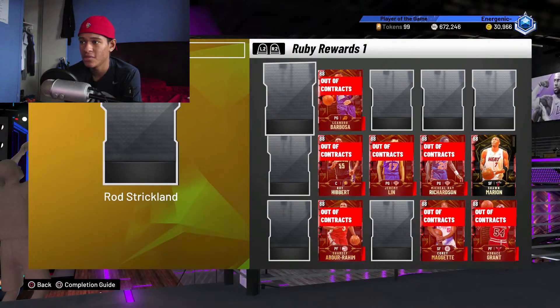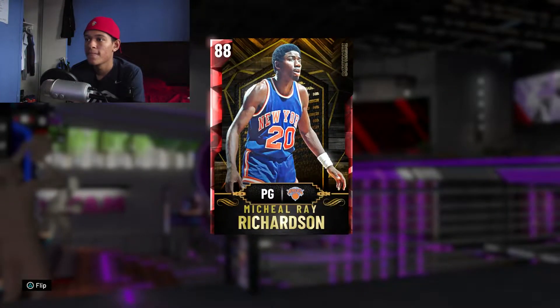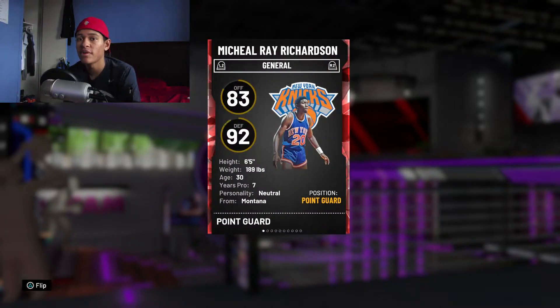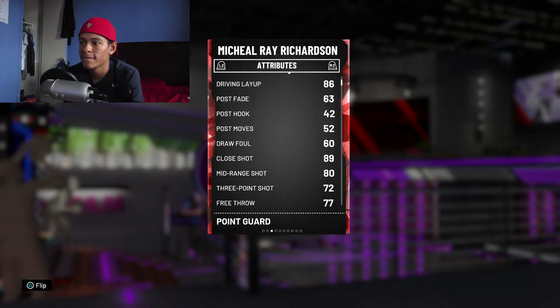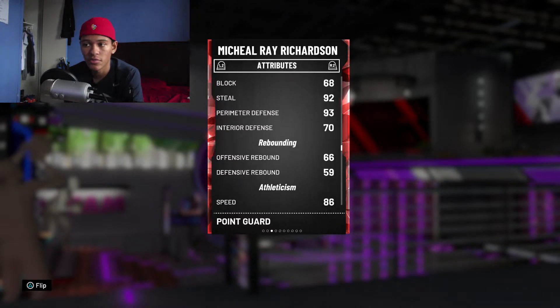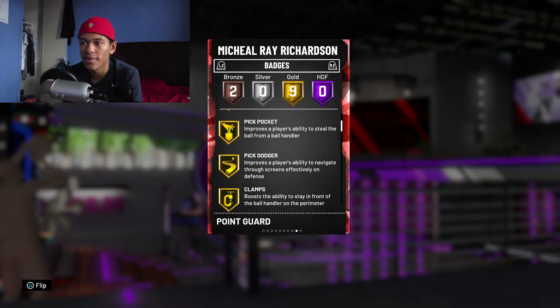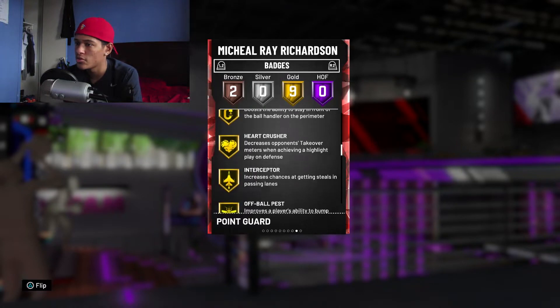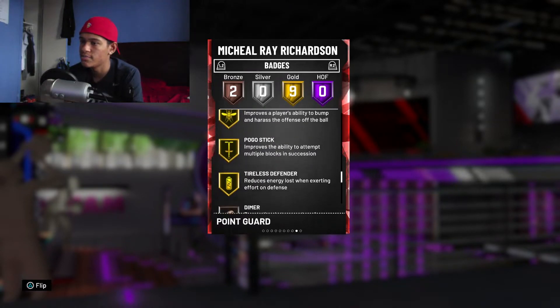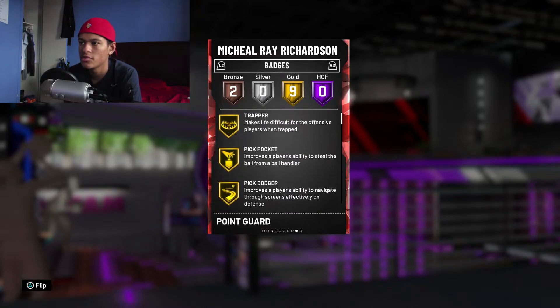Now for Ruby players — ones you can easily grab off the Token Market — Michael Ray Richardson is a clamp god. He has a 92 defensive overall, 93 perimeter defense, and 92 steal. His badges include Pick Pocket Gold, Pick Dodger Gold, Clamps Gold, Heart Crusher, Interceptor, Off Ball Pest, Pogo Stick, and Tireless Defender. He has everything you really need — the only thing missing is Intimidator.